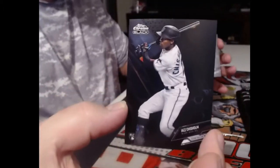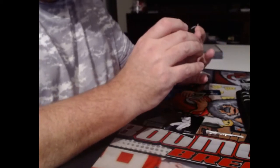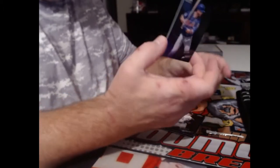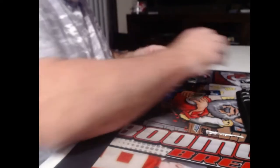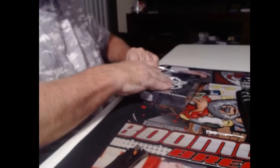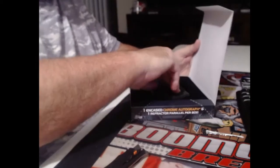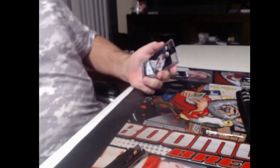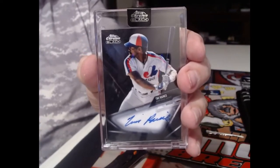Now we've got Jazz Hands. I guess the retired guys aren't in the base set - just in the autographs maybe. Alright, Zack Greinke. And we've got another purple to 150 - good old Pete Alonso. Everybody's one of all-time favorites. We've got old Tim Raines. Look at that cool old Expos uniform.